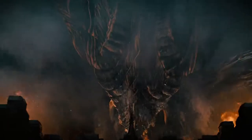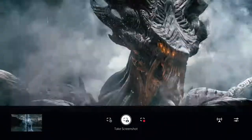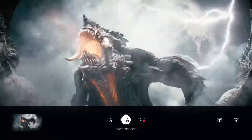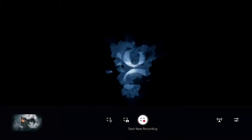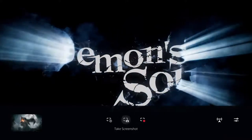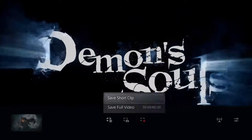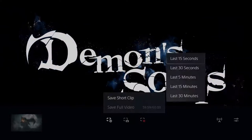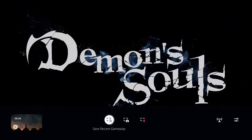Just press the Create button to open the Create menu. From there, you can take a screenshot to grab exactly the moment you want. You can also start a new video recording, start a broadcast to Twitch or YouTube, or quickly save a video clip from any time in the last hour of gameplay. You can even save a short clip instantly without any editing.